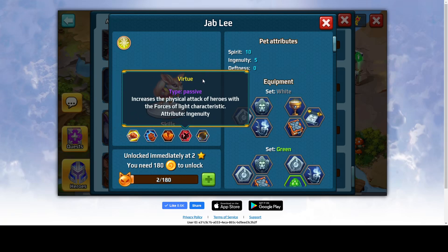The fourth skill is Virtue. It's passive and increases the physical attack of heroes with Forces of Light characteristics. Basically, this pet is gonna go very well with physical Forces of Light heroes if you are using them in your main team.